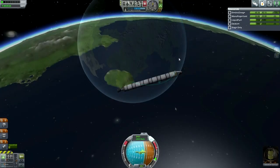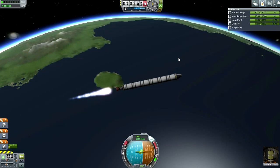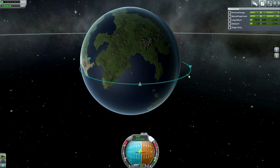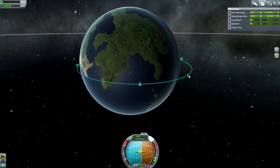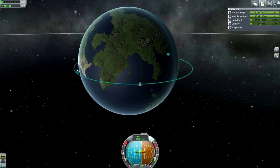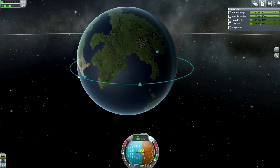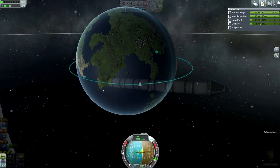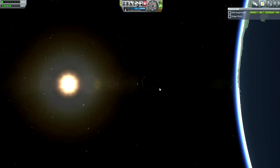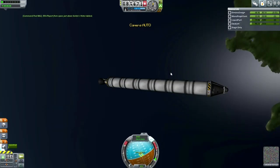You can see me setting my apoapsis to about 73 kilometers, then burning for orbit at apoapsis as usual. I'll show all the science signs I get as I get them, just to keep the hard mode thing legit. I ended up with a very low periapsis and my apoapsis got a little bit high, so I stopped at around a 55 km periapsis — which turned out to be slightly too low, as I'll show, though not for any dangerous reasons.